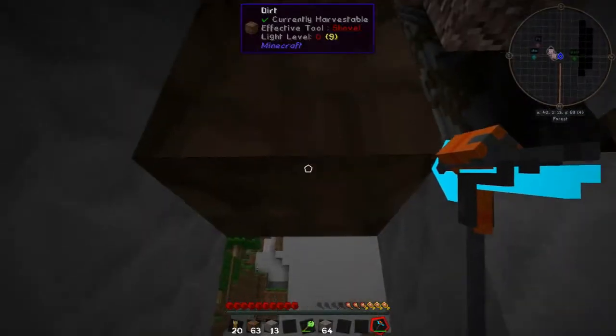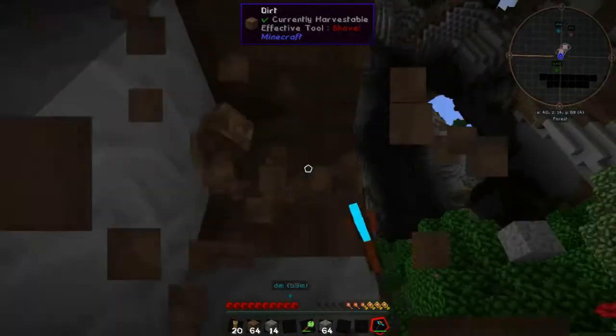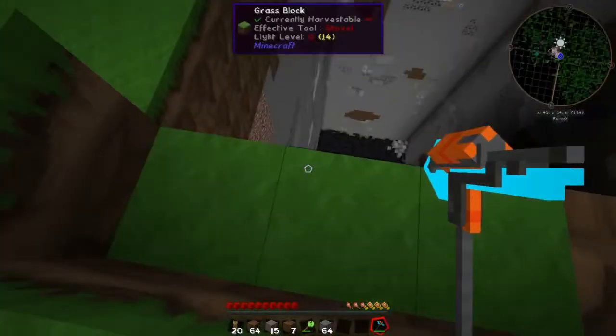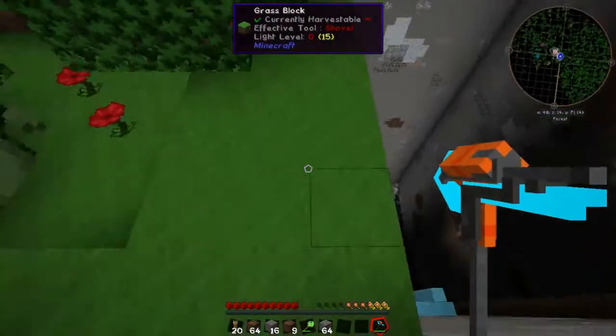I did say in the last episode that the Endicorio should be used without the wheel to help it grow, but I forgot to take it off. But as you can see, it does make quite a big hole.